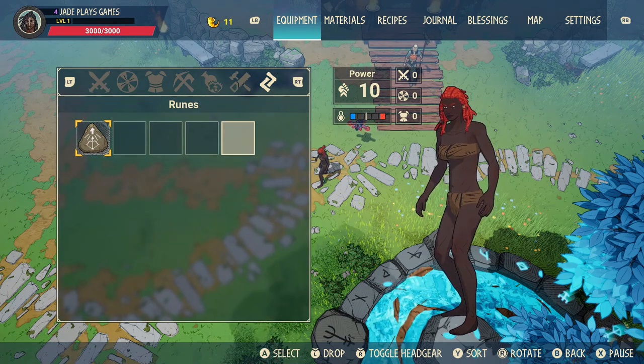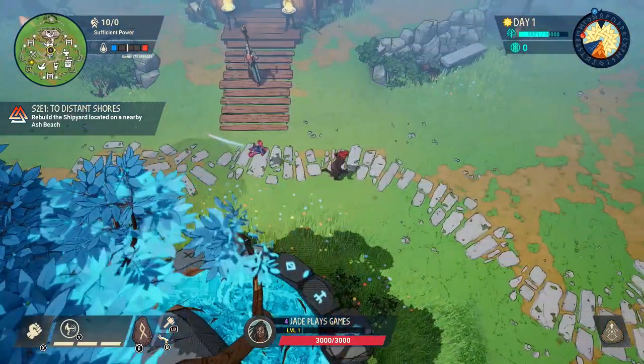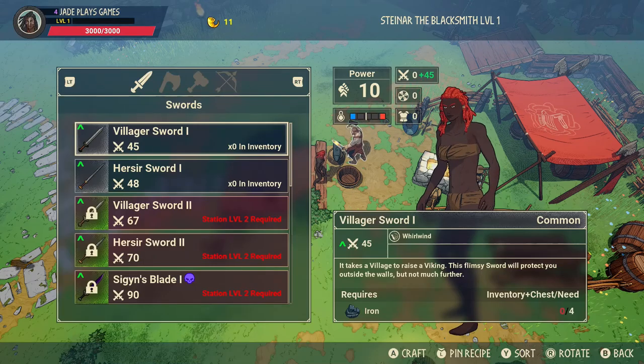Weapons and runes automatically equip the first time you ever pick them up, but later on you'll find that sometimes you have to double-check you've got the right item equipped, as when you upgrade or buy stuff it doesn't always do so. You have got limited space - you will pick up weapons from enemies that you kill, and sometimes they can clog up your inventory, so make sure you dump stuff off in a community chest.